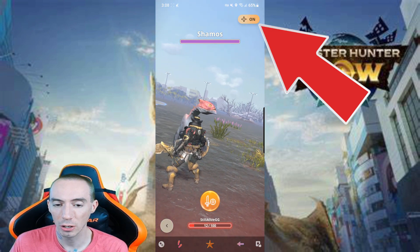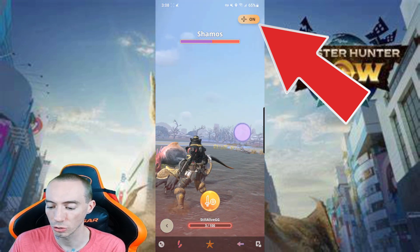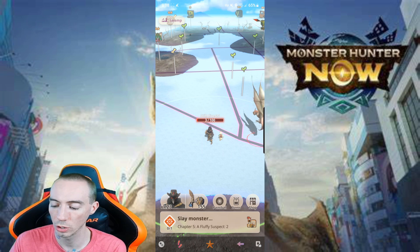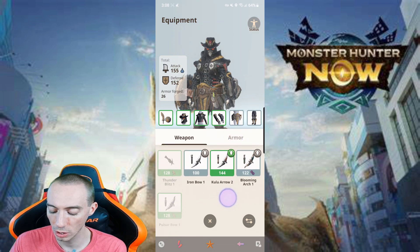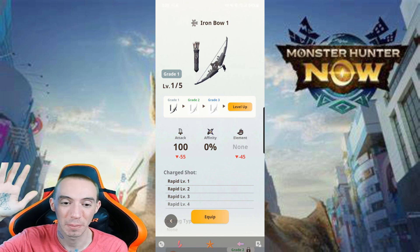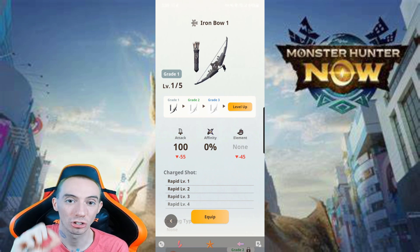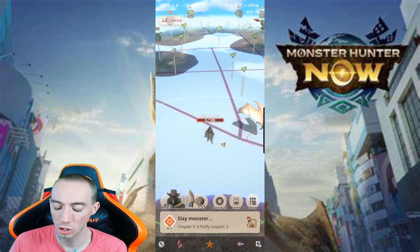Also, while in battle, if you tilt your screen it moves the screen completely — this is the AR mode. You can turn it on and off in the top right corner. That feature is also useful when using certain weapons like bows — you can use the tilt to aim. You don't necessarily need to aim precisely though, because even if your aim is away from the monster it still typically hits. But what you can do with the aim is target certain body parts so you can break them on the enemy.